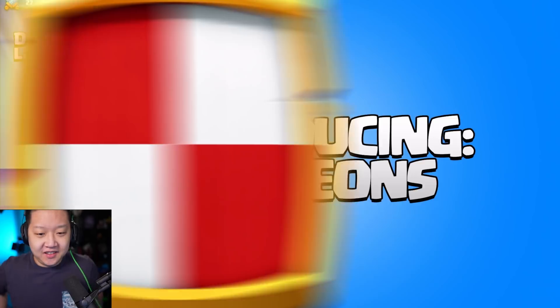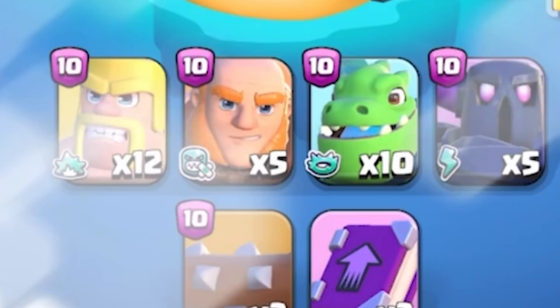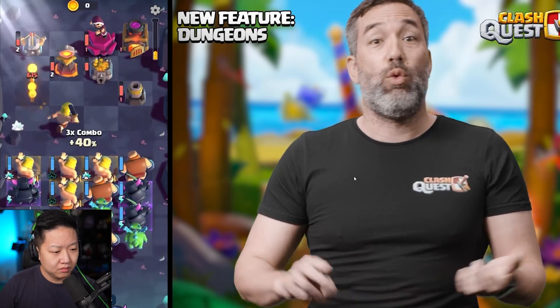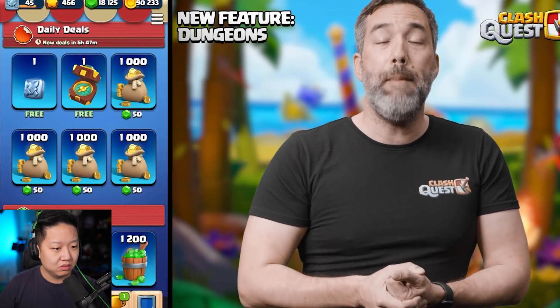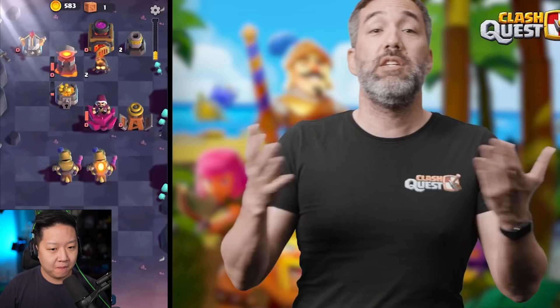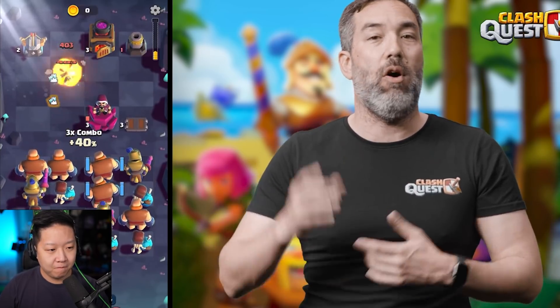New features? Dungeons. Dungeons are dark and mysterious places — it's a dragontooth lair with level 10 baby dragon and log. The bar goes from 4 to 20 and they're on level 4 of the dungeon right now. It's full of loot, treasure, random items, even new troops. To access a dungeon, you need a compass. Compasses can be found as a random drop as you complete levels, or you can acquire one in the item shop. Every time you attempt a dungeon level, it requires one energy token. The great thing about dungeons is that damage is persistent — if you end at level 5 on one attempt, you pick up at level 5 again and keep going until you complete all 20 levels.